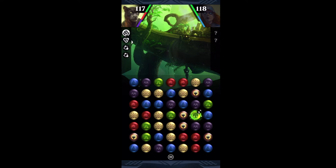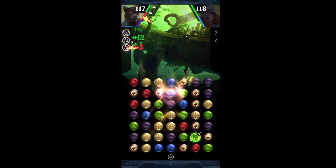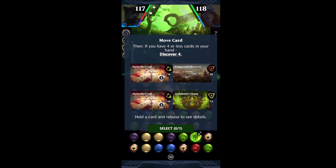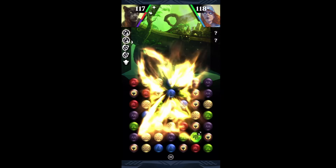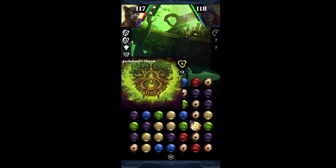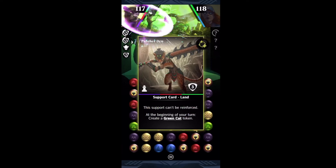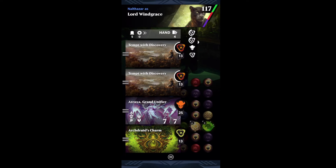We're having an interesting little match war here — I'm giving them matches, they're giving me matches. It's all fun and games until someone gets too many five matches. Tempt with Discovery is going to come down. We've got Push, which is actually insane with this deck. I think I'm going to go for another Tempt with Discovery just to get some more fetch going. I've got two Tempt with Discoveries. I'll take an Atraxa — I'm only going to take one because this is going to throw the other three in the graveyard, which we want in case we can get another Pull. And here's where we're going to start dropping the Panther Den tokens.